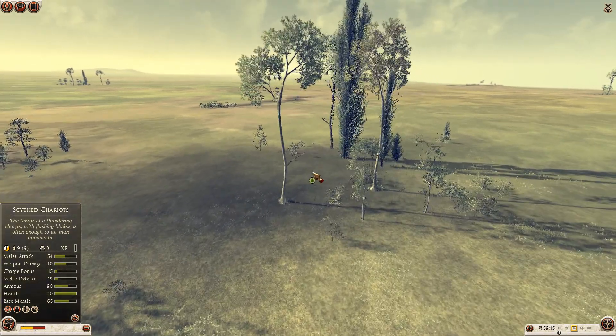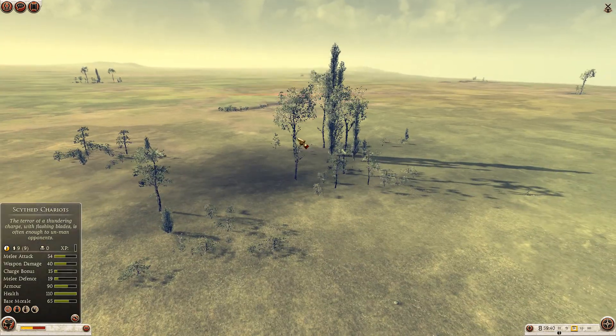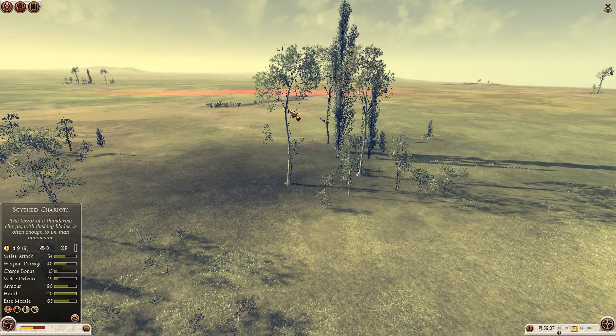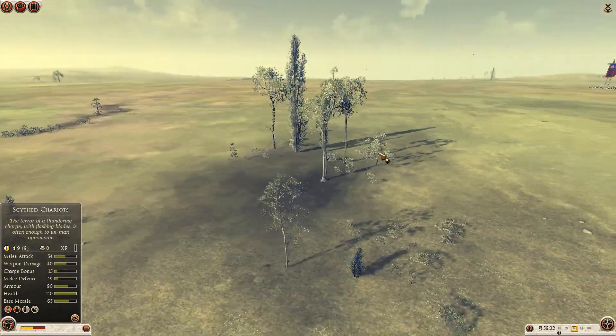Before we start, I want to show you this freaking bug with this tree once again. You see this tree? The outline is disappearing and appearing. You can see how it's actually a sprite. When you zoom out it shows you a sprite, and it's so ugly.